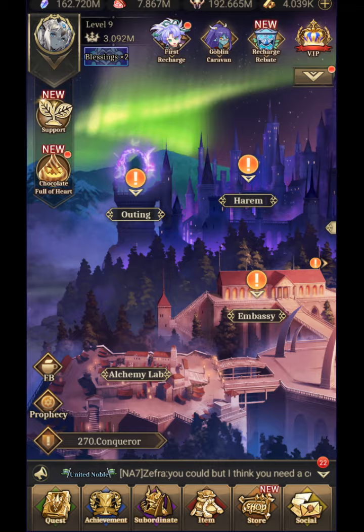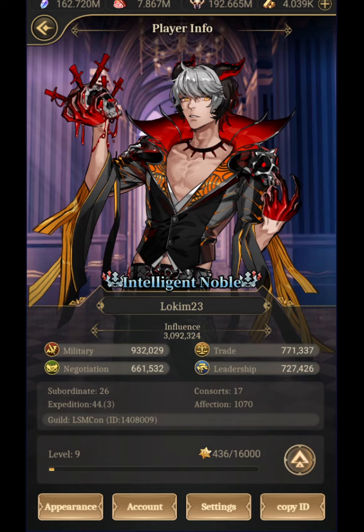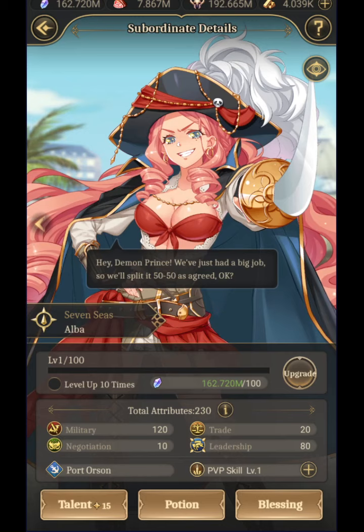I am currently level 9, which you're going to quickly see takes a lot of effort to get up to, as well as 3 million influence. Influence is raised a number of ways — one of which is getting a subordinate up to higher levels, but also giving a subordinate potions. As you can see here, I have quite a few of these and they range in quality. When they first start out, they're just normal characters and you upgrade them.